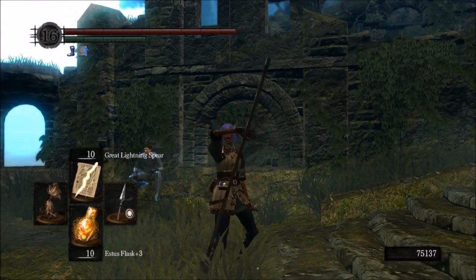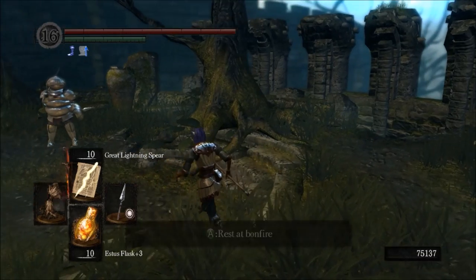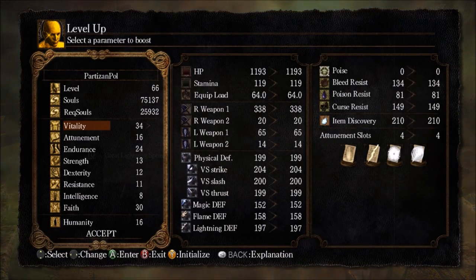Hey guys, FullSoft's Polygon here and welcome to part 10 in your purest guide to character building. Last time we went down to New Londo and took out the Four Kings and placed the Lord Vessel with Cath. This time we're headed back to the Tomb of Giants to finish our Partisan, take on Nido first of the dead, and get our second Lord's soul.